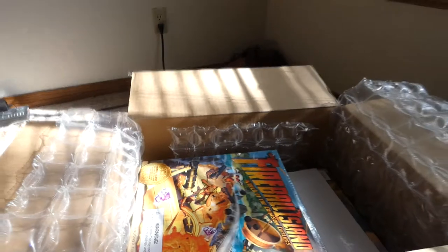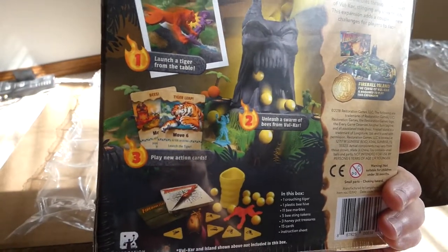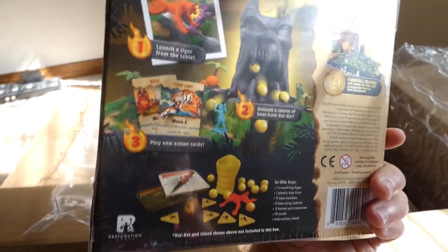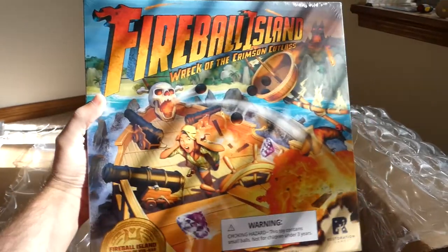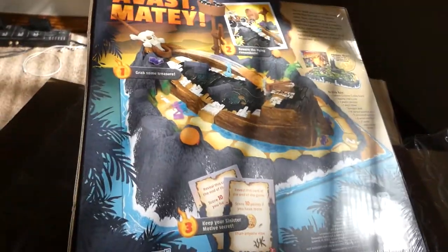Let me go back for a second and show you this — all kinds of yellow marbles for bees, a bee swarm, and a literal crouching tiger. It looks like some guy in a tiger suit that's crawling. It's not really a tiger, it's just some weird dude you need on your adventures. The other Fireball Island expansion: Wreck of the Crimson Cutlass. I am all about pirates, and there's a nice big ship on that.